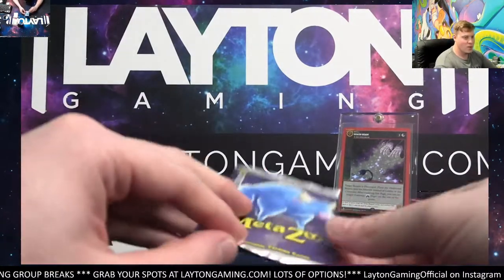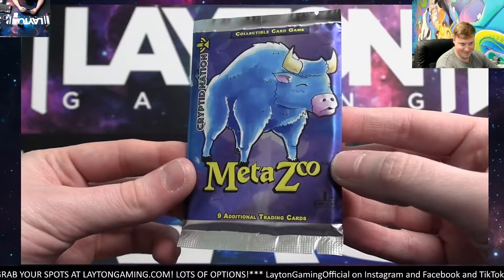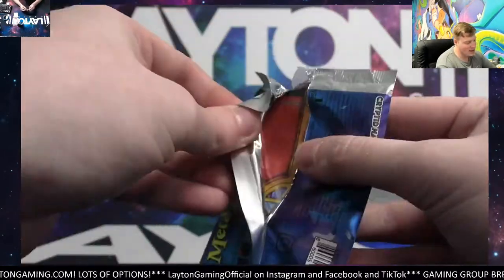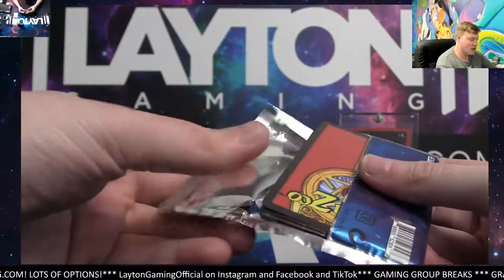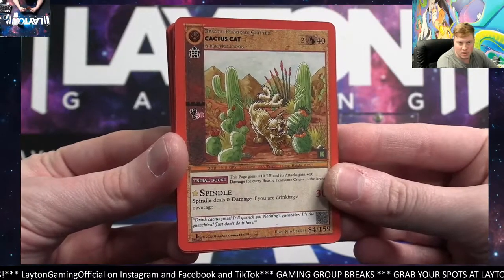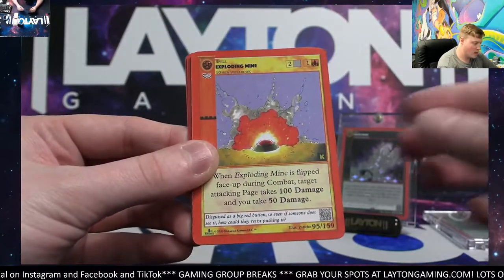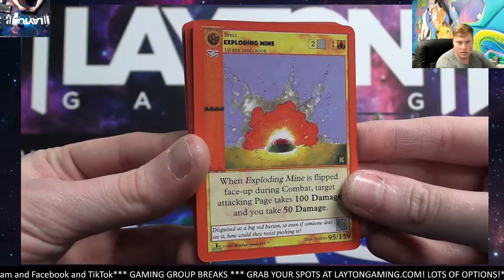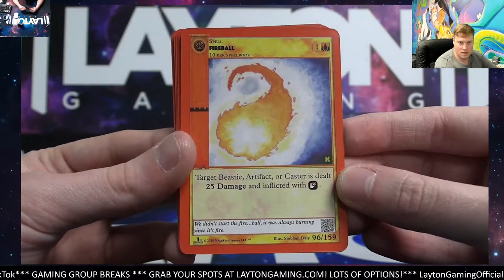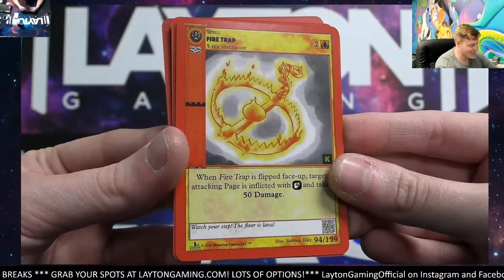Awesome break here guys, thanks again for joining. We got a Babe pack at the back — let's do this Babe, the Blue Ox pack. Close it out guys, thanks again so much for hopping in this one. These Kickstarter packs are always a great time to rip. We got a Cactus Cat going over to Forge — Nick, there you go, Cactus Cat for four. Earthquake, spot nine, Scott. Exploding Mine for spot five — that's Chris, Exploding Mine for you Chris. How about a Fireball, spot six, Austin. Another Fire Trap for number four — Nick, there you go.